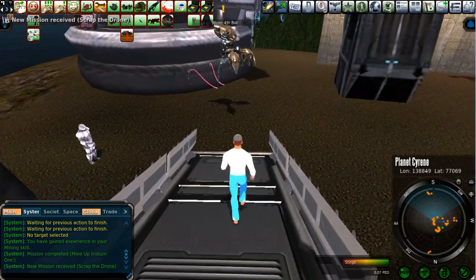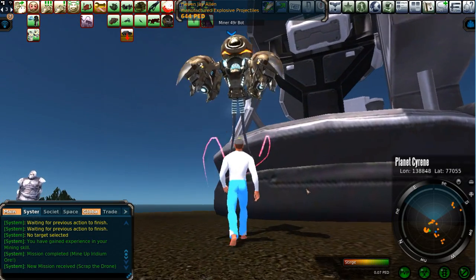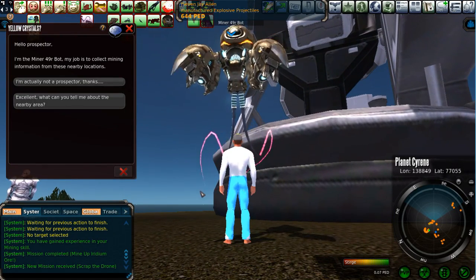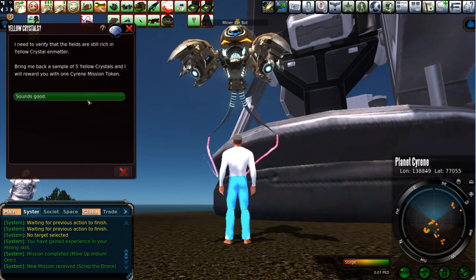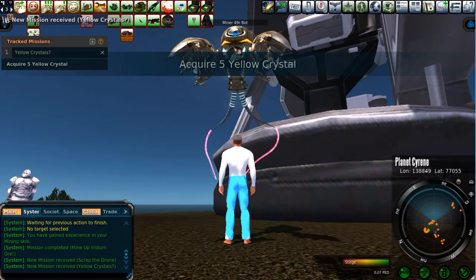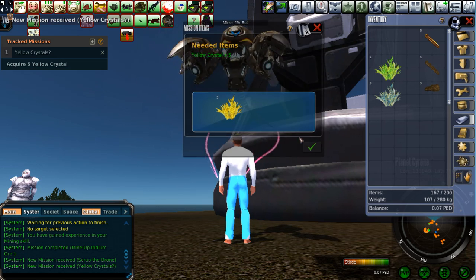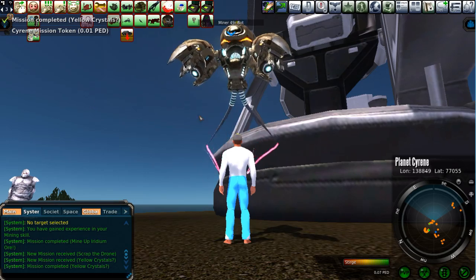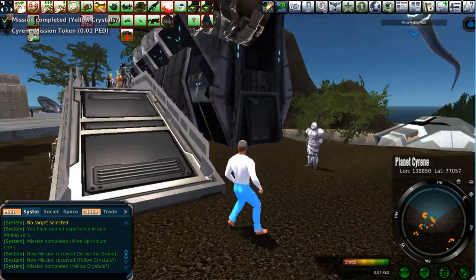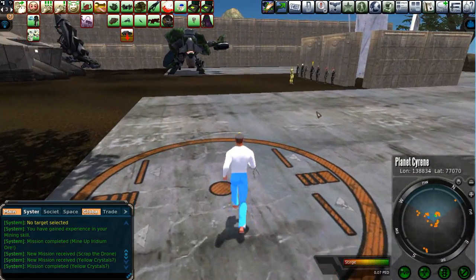Let's go over here to the mining bot, who makes a lot of noise. He's going to say, hey pal, Sturge, give me some Yellow Crystal. This is such an easy thing for Cyrene Mission Tokens. I happen to have all the Yellow Crystals I need currently, so let's just give them to him and then we'll get the Cyrene Mission Tokens. That's how quick and easy this can be — just one Cyrene Mission Token, but it makes life really easy if you want to get tokens and get the armor and weapons from those.